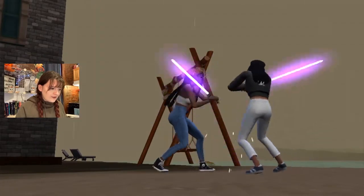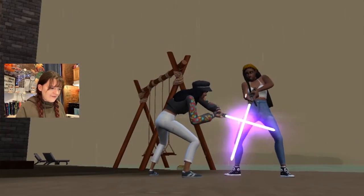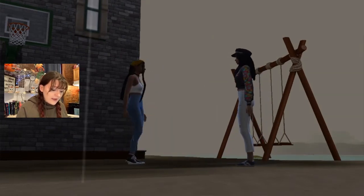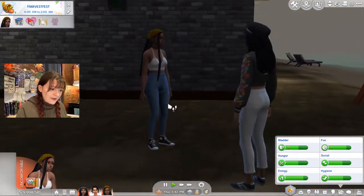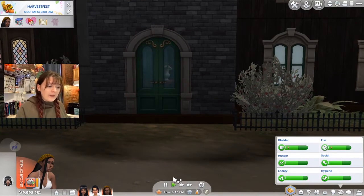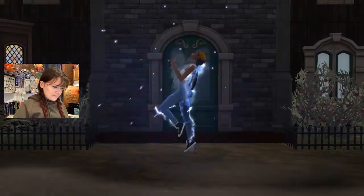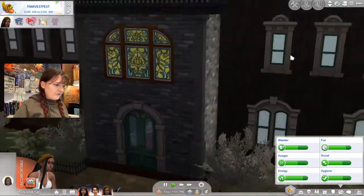A lot of this looks really realistic to sword-fighting techniques — I took stage combat classes in acting school. Santana has won, forcing Acacia to yield and disarming her from her weapon. Acacia, I am so sorry my friend. You were a great competitor and did a lot of good sword fighting, but unfortunately your time in the Blood Island household has come to an end. And there she goes.